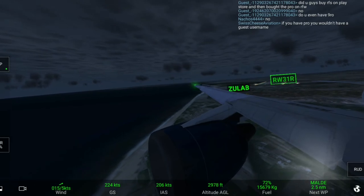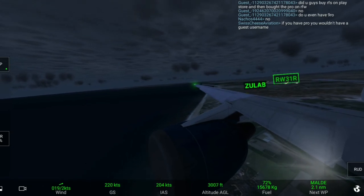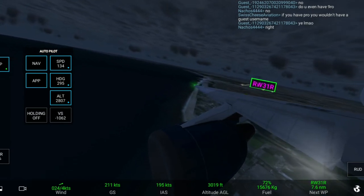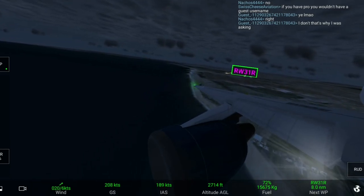We have arrived at the ALBI waypoint and then we will take a right turn. Now we are taking a right turn and we will be able to get on the approach. We can align with the ILS for the final approach.